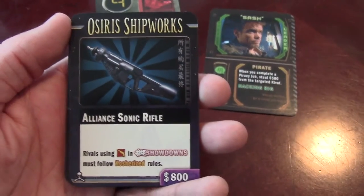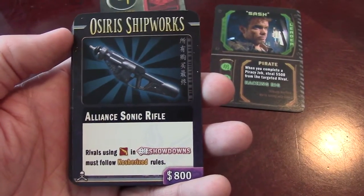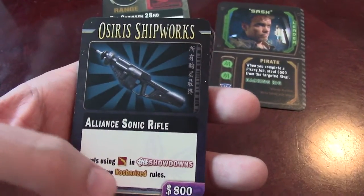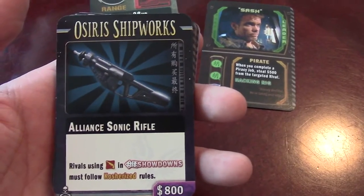Here's another weapon they added: the Alliance Sonic Rifle. When using this in showdowns, you must follow costurized rules — meaning you can only go by what they have on their card, not what gear they have; you don't add their extra gear. So these Alliance Sonic Rifles would be awesome to have.